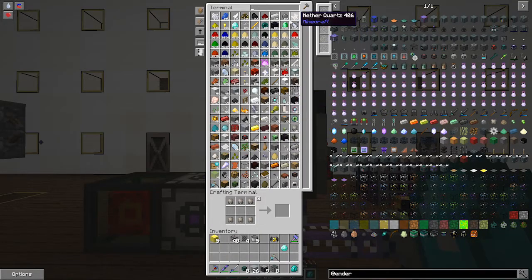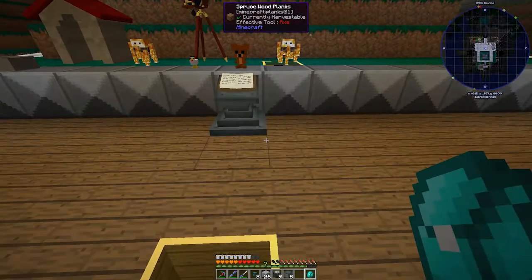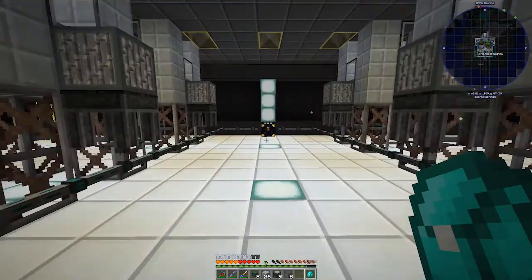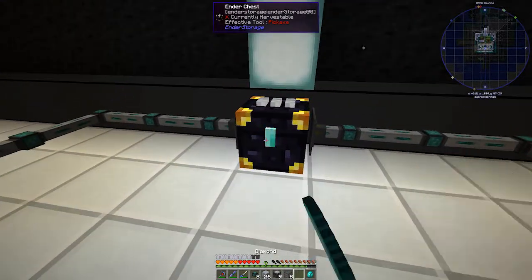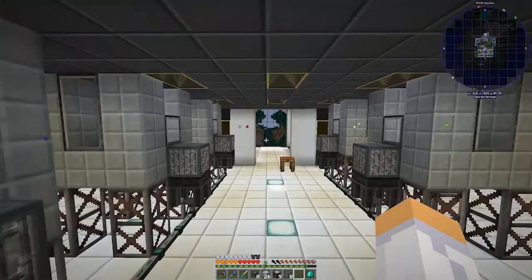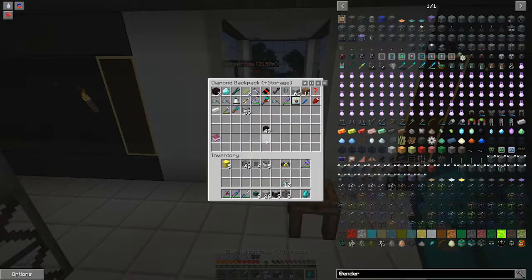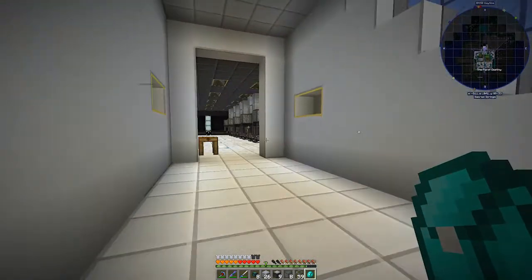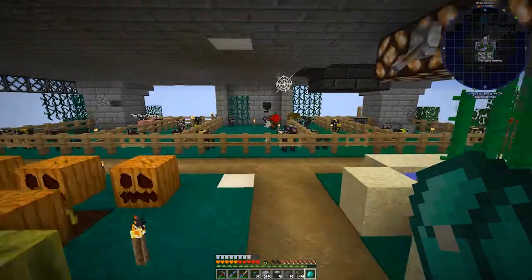The inner chest hopefully — I forgot a diamond — the inner chest is going to put it back in our ME system. Let's grab a diamond, mark this with a diamond. Let's grab our nets — we only need ten because we only have ten things available. Let's go down here and mark this with a diamond.